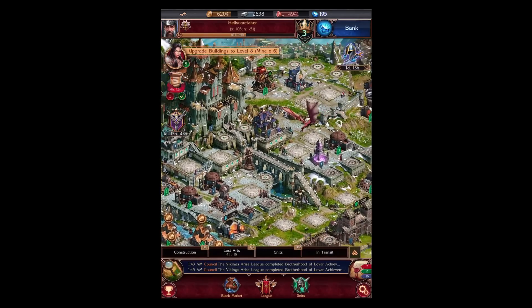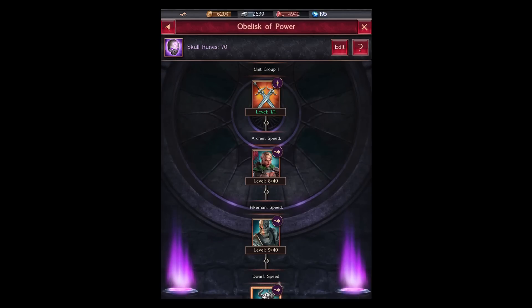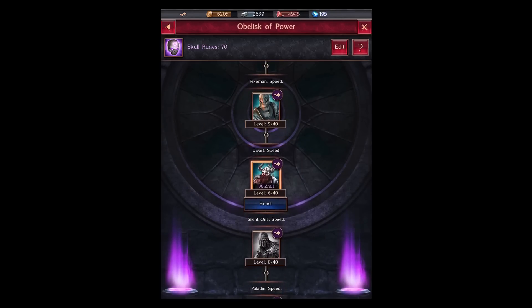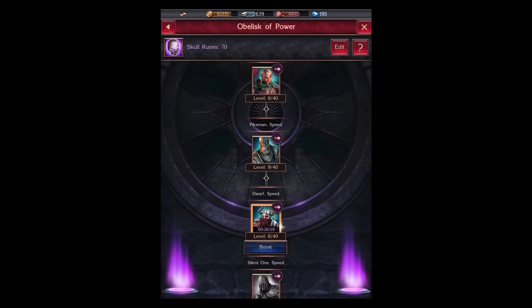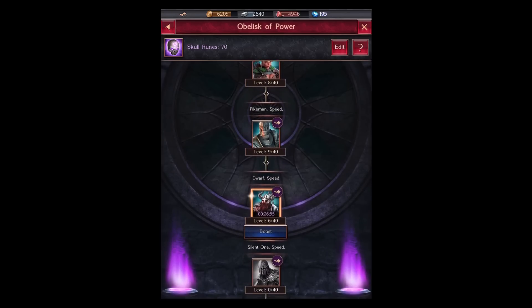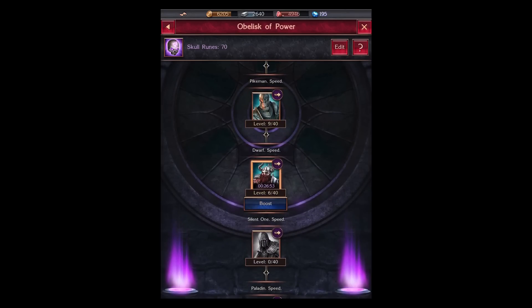Next we have the Obelix of Power. Now this is where I can upgrade the stats of my units that I currently have in my possession. As you can see, I've been spending points on my archer, pikeman, and dwarf. I've got them at level 9 and 8, and at present moment I'm upgrading my dwarf speed to level 6.